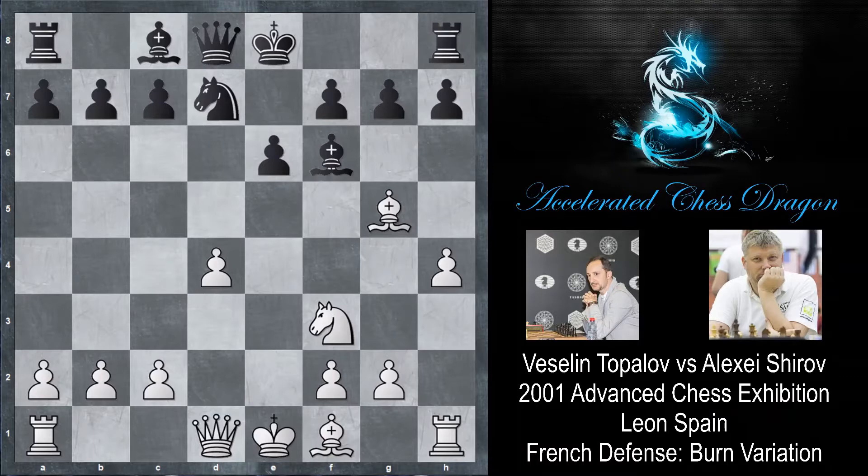If you've remembered from the Burn Variation video I made, you'll know that this is what usually happens. H4 will be played, and essentially if black ever considers castling kingside, white will always build up his attack with bishop d3, maybe queen e2, queen e4, and put pressure on the h7 pawn. That's similar to what Topalov is doing right now on move 8.